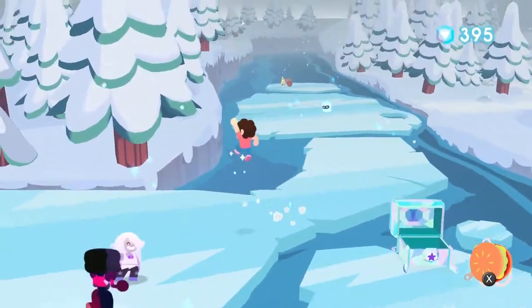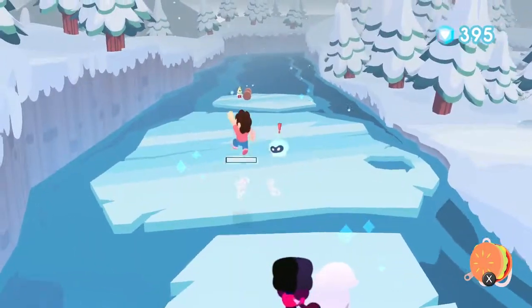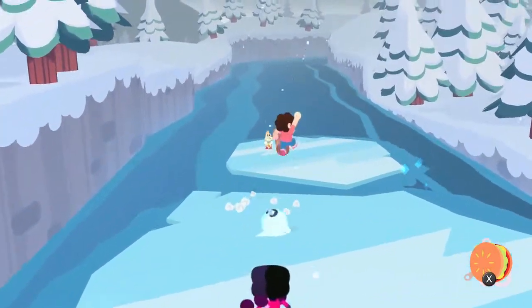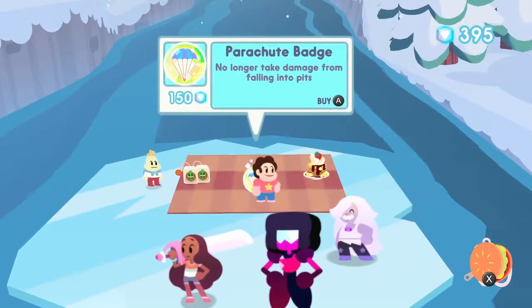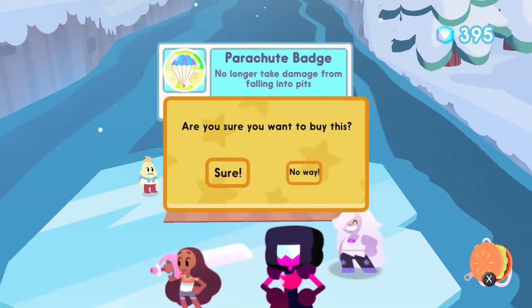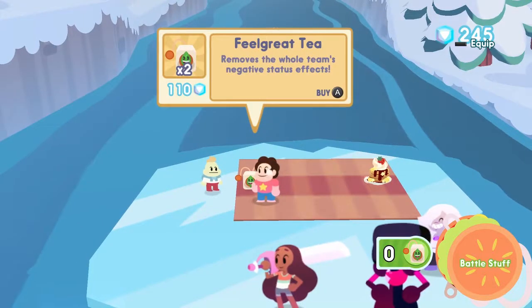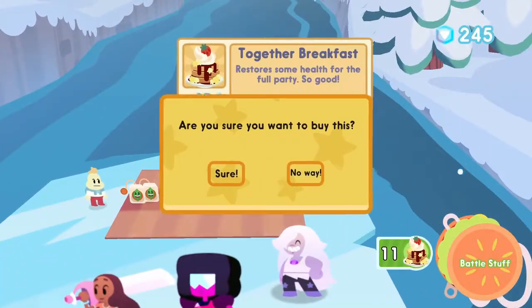Rose Deer! I like how I'm auto-healing here. There's another dude — I'm gonna try to avoid him. There's a shop: parachute badge, no longer take damage from falling into pits. That's a very interesting badge — I'll buy it because I want to complete the badges, though I'll probably never use it. More feel-good tea and more together breakfast — that's a really cheap together breakfast, may as well grab it.